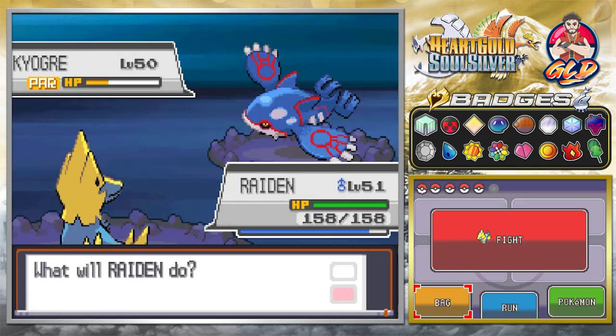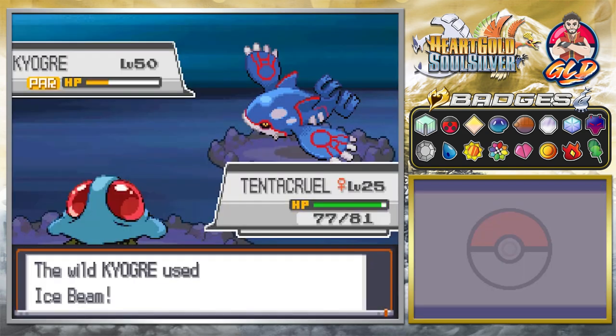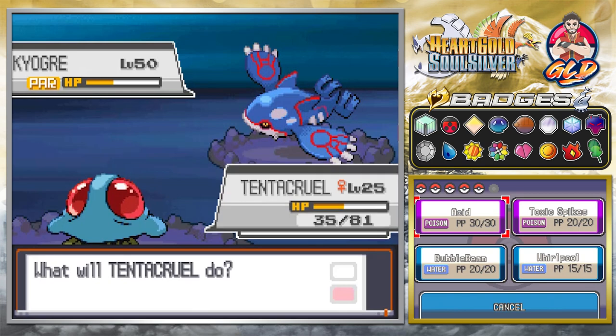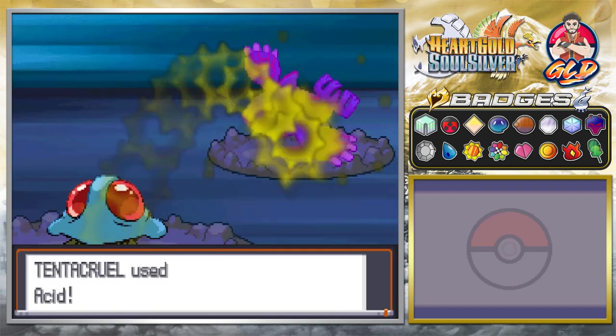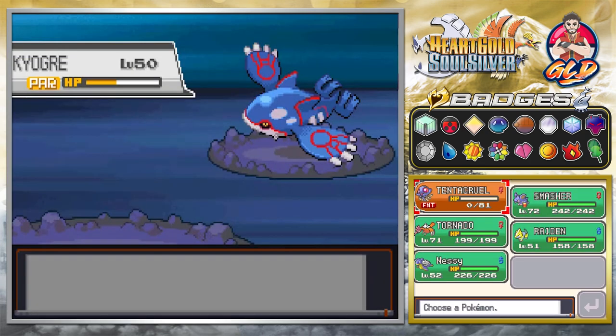We're going to go with Tentacruel - that does not work. It is growing in HP. Here we go. Yes, we're just trying to weaken it down, guys. We're not trying to defeat it or anything like that.